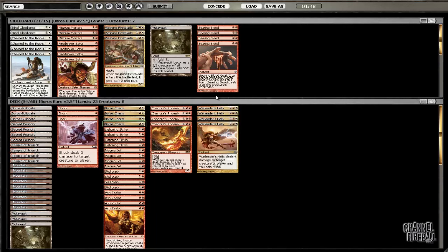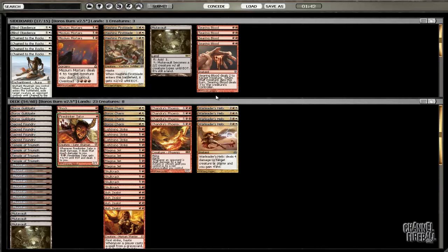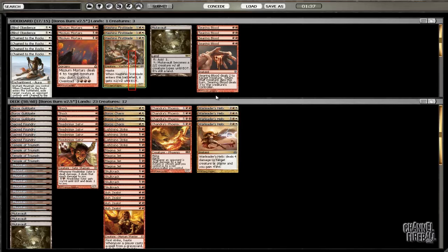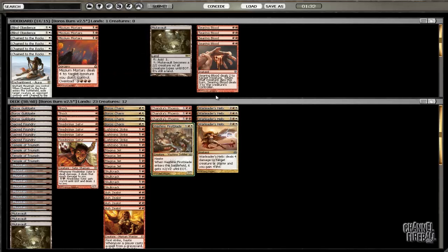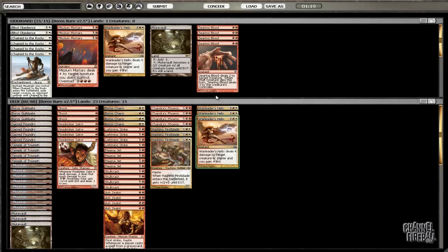Chain of the Rocks is also quite weak to Abrupt Decay, which I assume he has access to. I'm going to bring in Fire Drinker Sator because against these sort of decks I just want to be as aggressive as possible. With that in mind, I'm also going to bring in Viashino First Blade — when you want to beat down, he's definitely the man you call. I'm going to cut a Wall of Fire Helix just to lower our curve and be more aggressive. So we've sort of become more of a creature-based aggro deck. Hopefully that lines up well against what he's doing. We're all going to find out — see you in game 2.